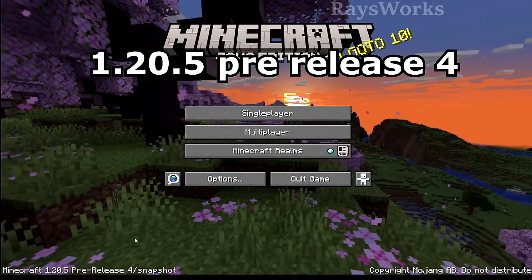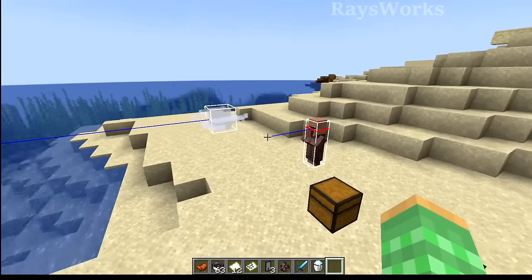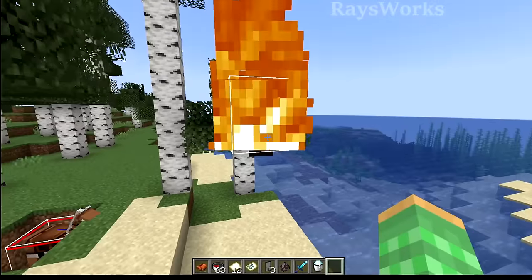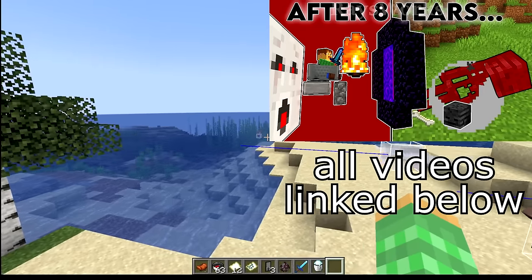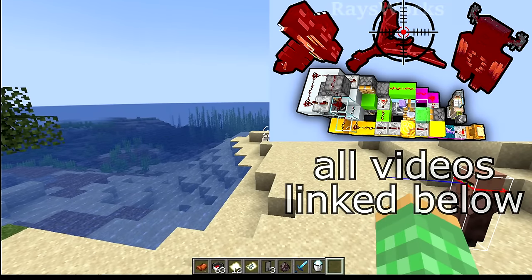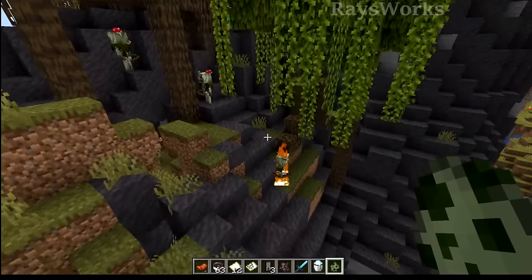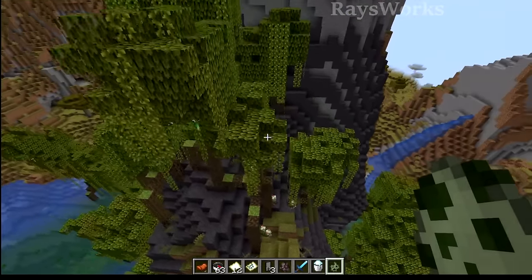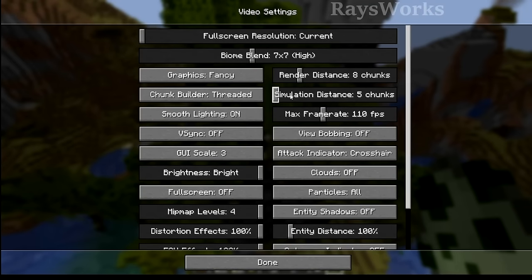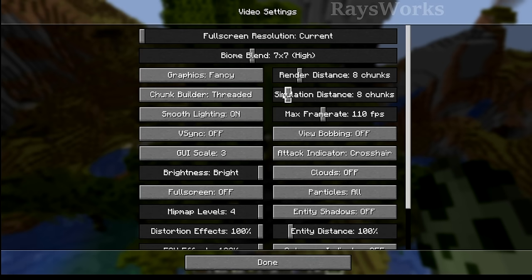Now let's look at the latest snapshot, 1.20.5 pre-release 4. They accidentally made it so you couldn't punch stationary breeze charges or fireballs, so once again you can use OP looting setups with fireballs and super explosive breeze cannons. The new Bogged mob was trying to spawn in swamps even in worlds where 1.21 features are turned off, so your server console won't get spammed with failed spawn messages. When adjusting simulation distance, at some settings it wouldn't show that it was being saved, though this wasn't actually affecting how far things were occurring — just what it looked like on the slider.